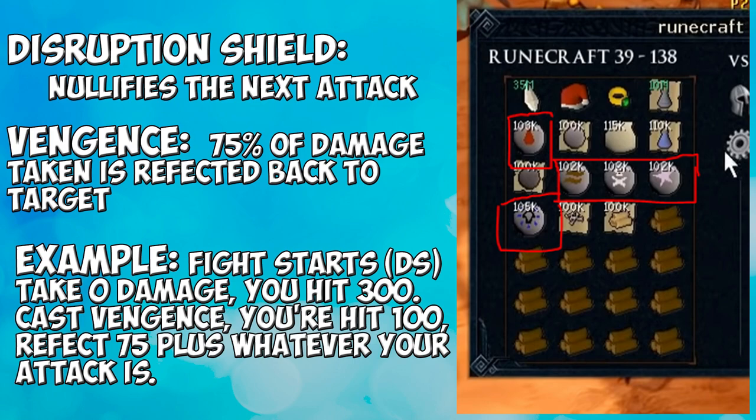I wrote it from the perspective of how the scammer would do it because I've only seen it happen to other people. The fight would start, they would use the disruption shield so if they got hit it would be a zero, and then you would attack and hit a 300. After that they'd cast vengeance, and say you hit 100 — you'd reflect 75 plus whatever you're hit on top. I've never heard of anybody ever beating this scam, so be careful. If you see items in the inventory, don't accept.